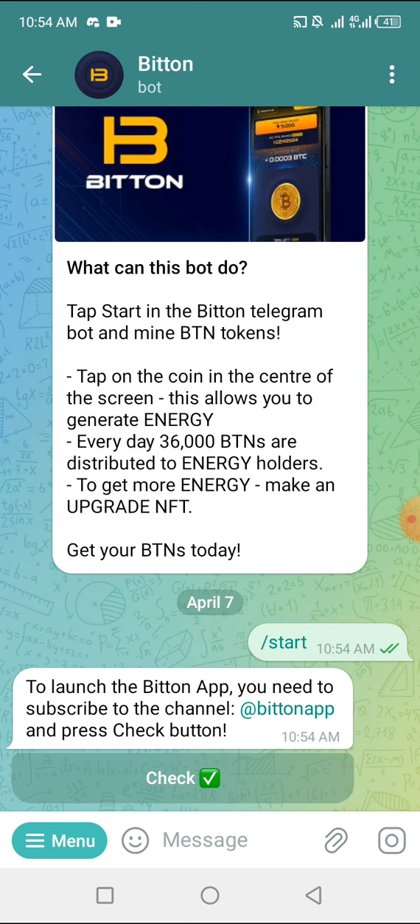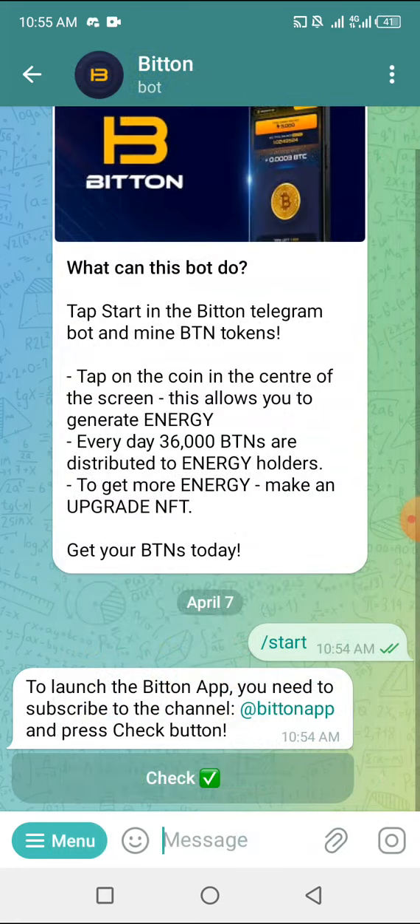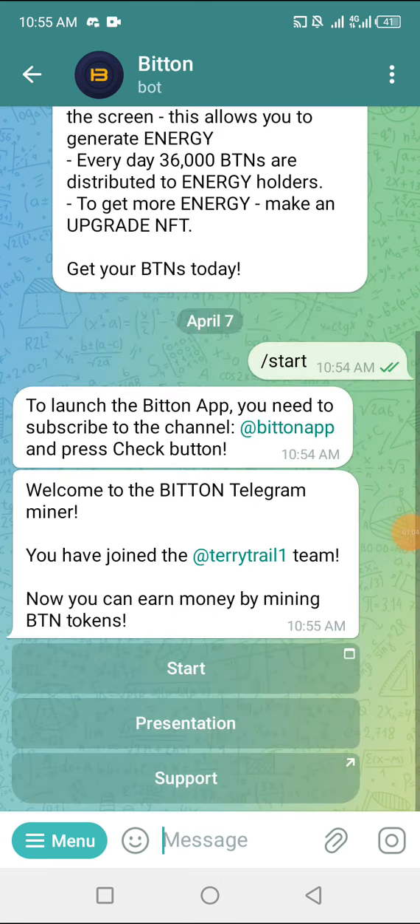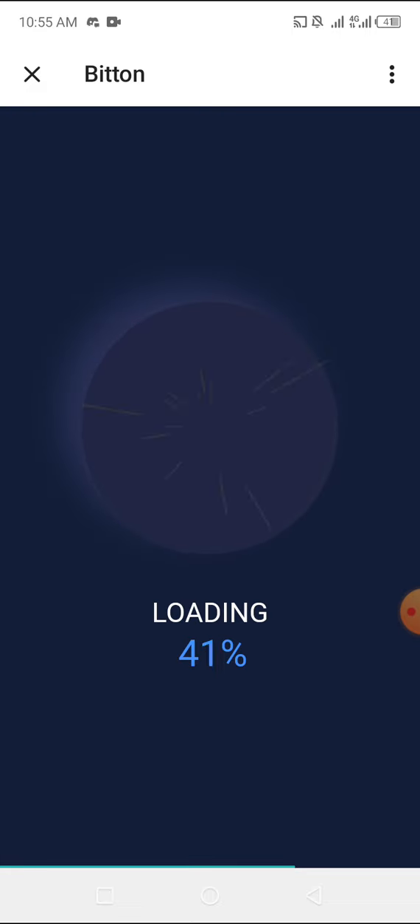To launch the BeatN app you need to subscribe to the channel at BeatN and press the check button. So we're going to click on that to join them, then go back and click the check button. Click here first, join, come here, click on check. It is checked now. Welcome to BeatN Telegram miner — you have joined the referral team. Now you can earn money by mining BTN tokens. I'm going to click Start to get mining already.